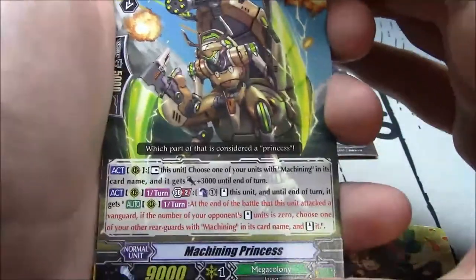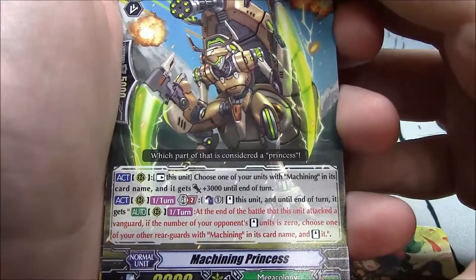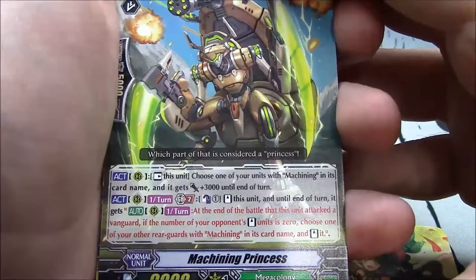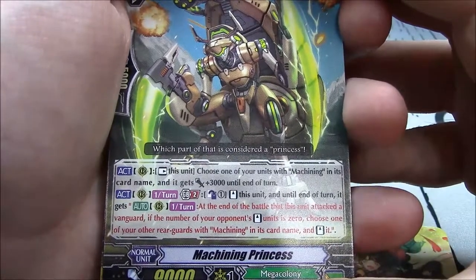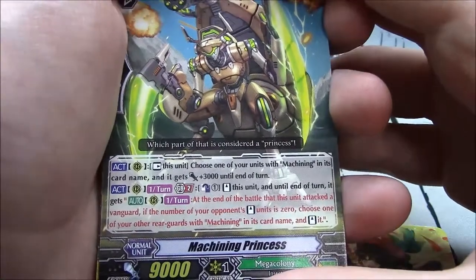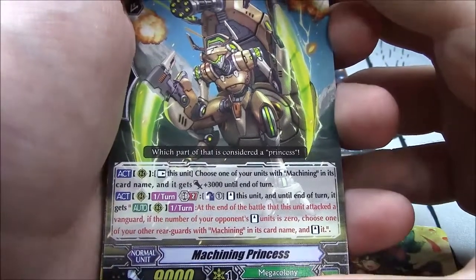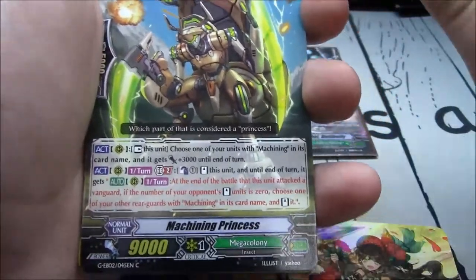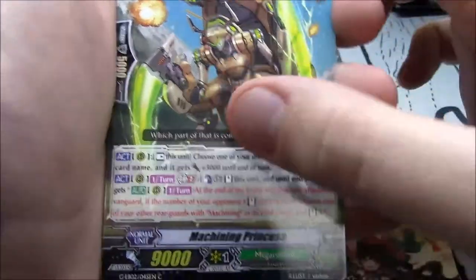Machining Princess is a great card. Act, rearguard — rest this unit, choose one of your units with Machining and it gets plus 3k until end of turn. Then once per turn, GB2, counterblast 1 — stand this unit, and until end of turn it gets once per turn. At the end of battle this unit attacks the vanguard, if the number of your opponent's standing units is 0, choose one of your other rearguards with Machining and stand it.